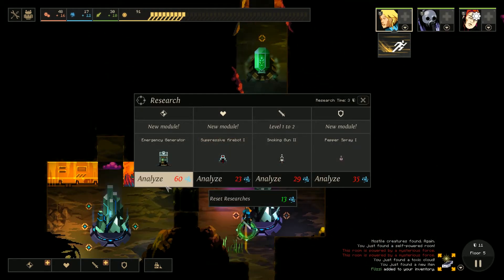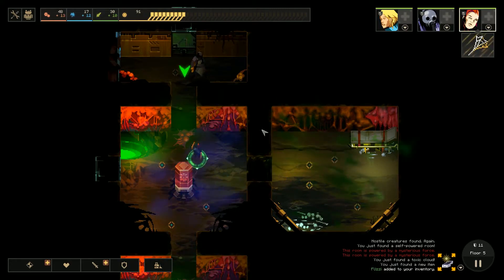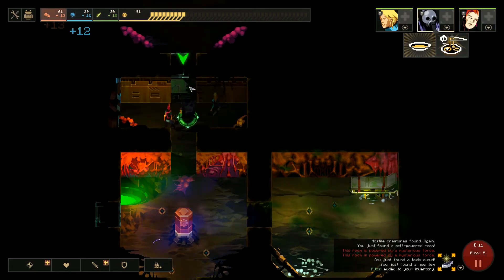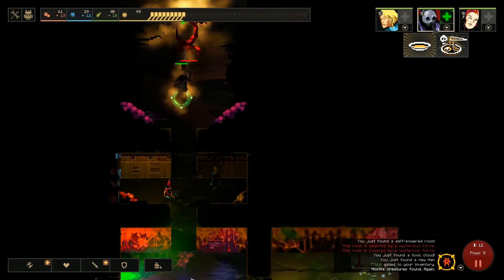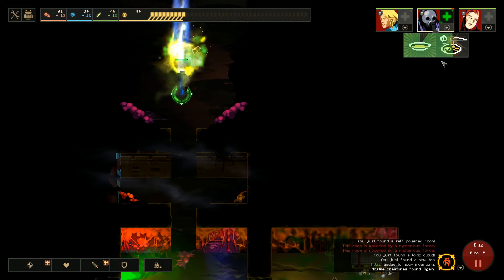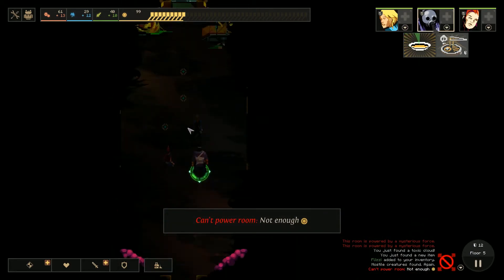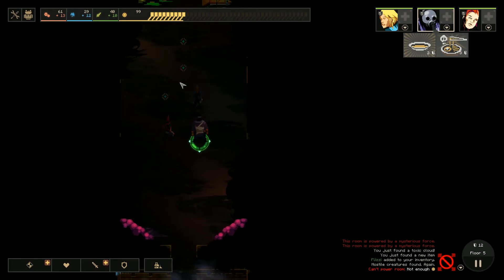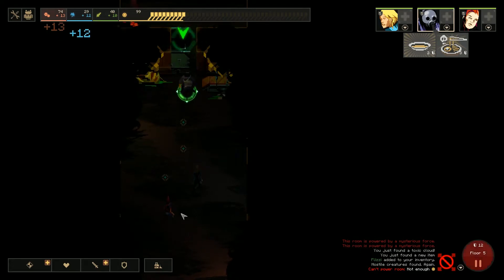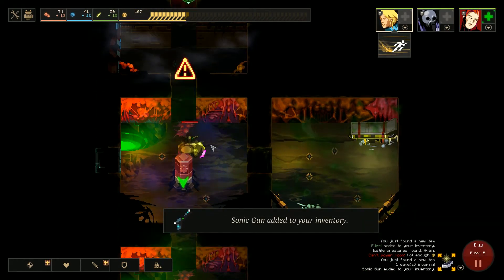We've got a new module — an emergency generator, that's kind of cool. Let's go back up and keep moving. A big room full of monsters — you go up there. Cooking with fire — there we go. Oh, everyone's dead — nice. We can't power it up, so let's keep moving.